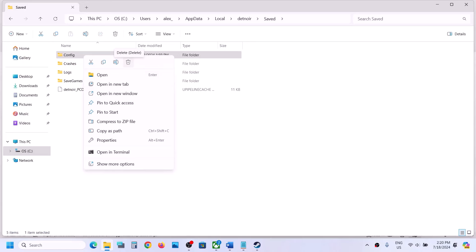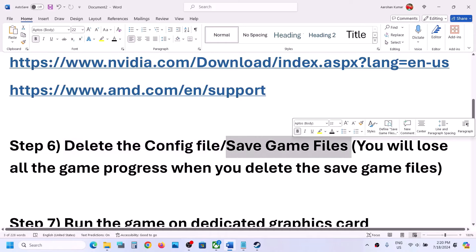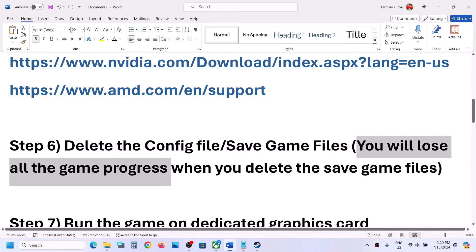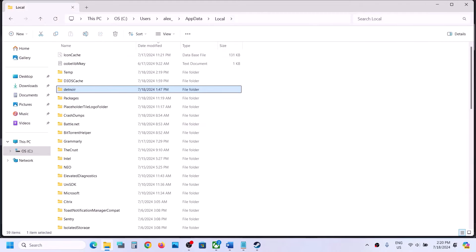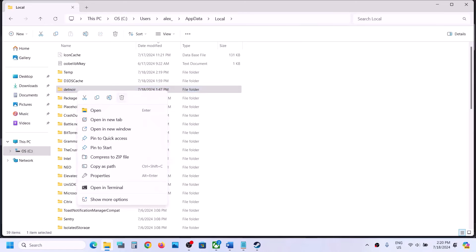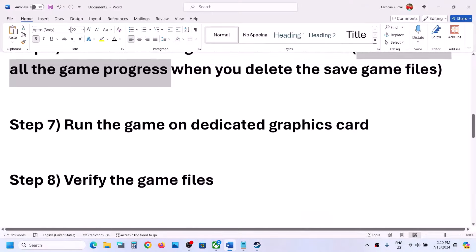Once you delete the config file, you will lose all the settings saved in your game. Delete the config file, launch the game, and check. If still not working, you can delete the save game files — but be aware that when you delete the save game files, you will lose all game progress and have to start from scratch. To delete the save game folder, go back to the Local folder, right-click the game's save folder, and click Delete.